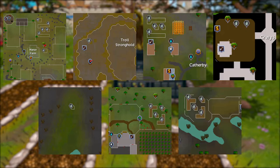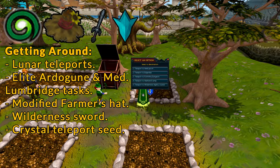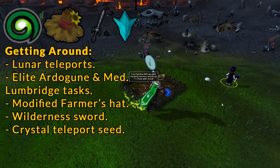There are 7 herb patches that are farmed, and it's entirely possible to get to all 7 patches in the 6 minutes the Juju Farming Potion is active. To get around easily, you'll want a good selection of teleports, including unlocking all Lunar teleports to access Trollheim and Catherby easier. In the absence of Lunars, you can use the traditional Trollheim teleport, then run there and activate your Aura and Potion at the patch, effectively starting your run there. The Catherby Lodestone can also be used to reach the Catherby patch.